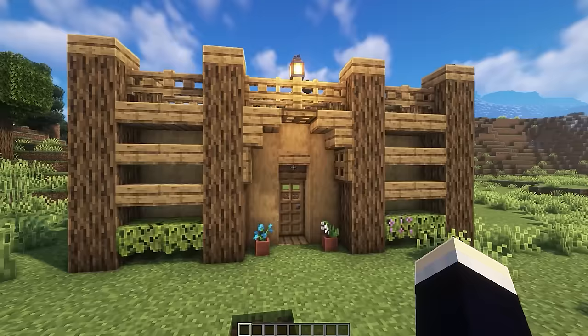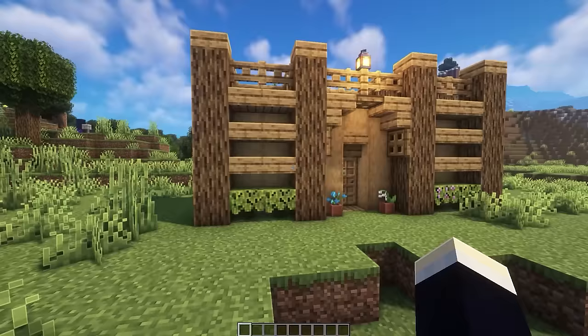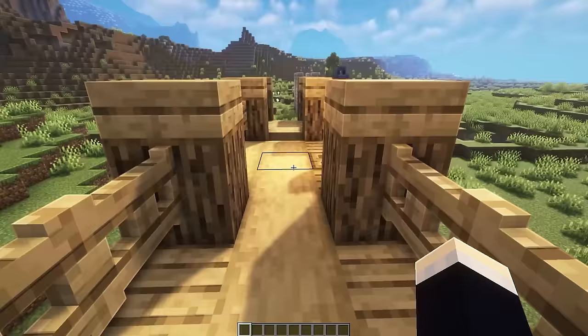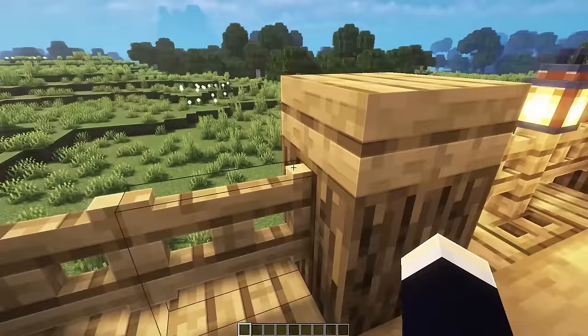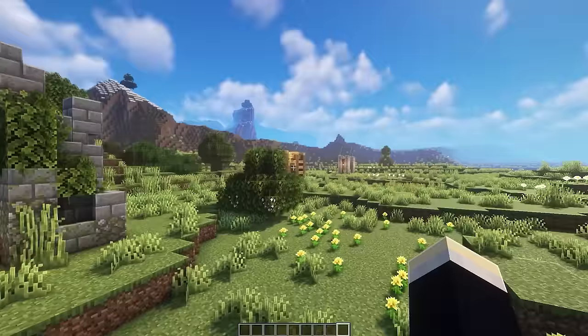The next simple gate is a wooden village-themed gate with a doorway for a bit more security. There's a cool design on the left side with slabs, azaleas, and pot plants. There's also a walkway along the top so you can walk along and defend your village from mobs.